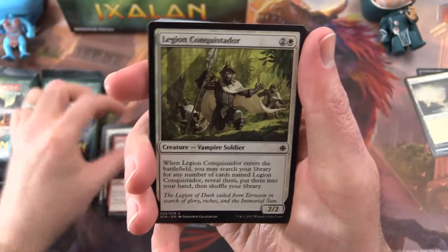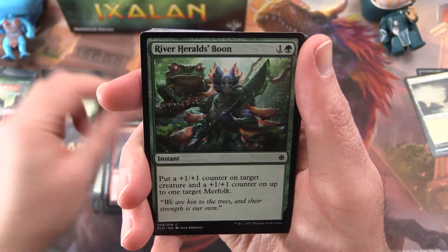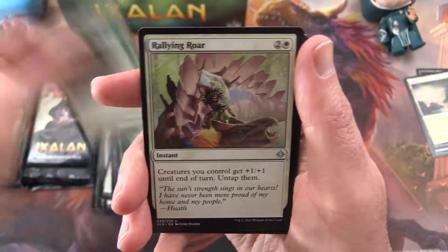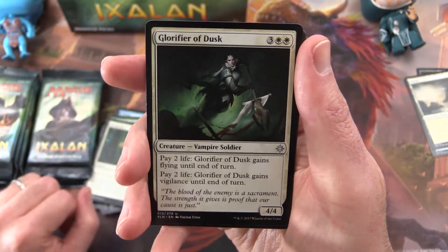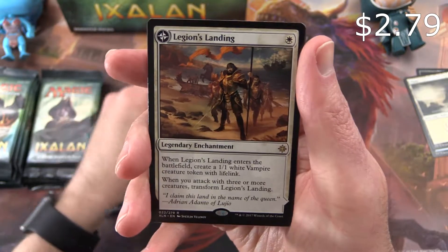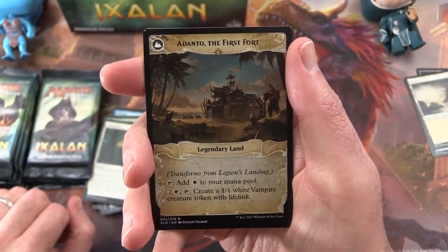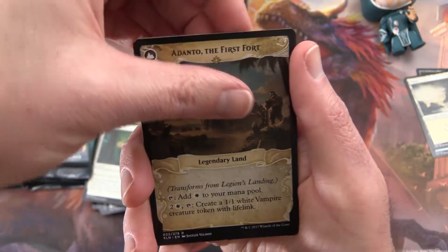Next pack: Jewel Shot, Legion Conquistador, Mark of the Vampire, Frenzied Raptor, River Herald's Boon, Pirate's Prize, Unfriendly Fire, Cancel, Colossal Dreadmoor, Demystify, Rallying Roar is the uncommon, Glorifier of Dusk, Storm Fleet Spy, and a Legion's Landing. This is the one that creates Vampire Creature Tokens, and when it transforms it goes to Adanto, the First Fort — creates Vampire Tokens or you can add mana to your mana pool.